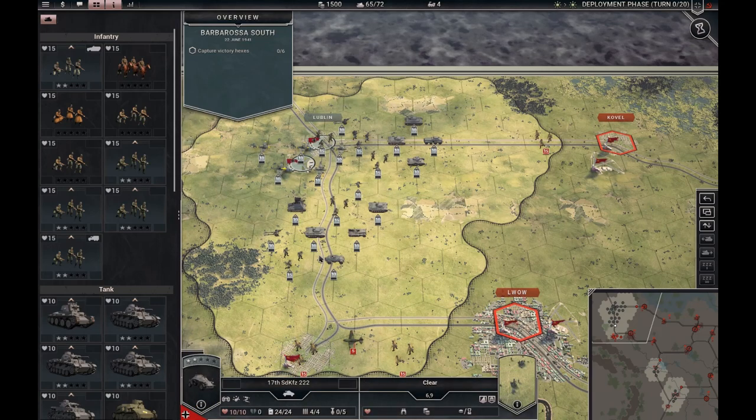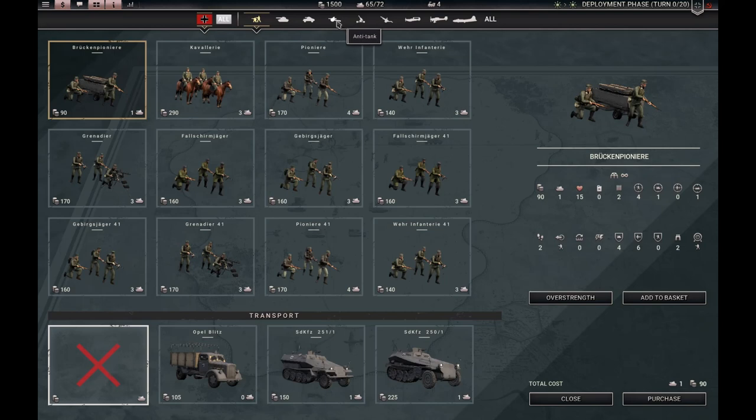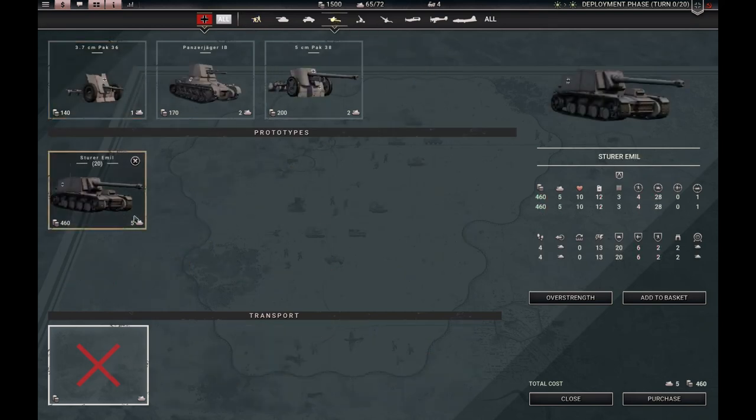If you go Barbarossa South you get another anti-tank gun — not Max this time, but Emil. Looking at the stats, Emil is slightly better than Max, not by a whole lot, but a little, and he also costs one slot more. So if you absolutely want a very good anti-tank prototype, go Barbarossa South; otherwise you could go Barbarossa North. But if you want the unit with the most firepower, go Barbarossa Center — there's no question about it.